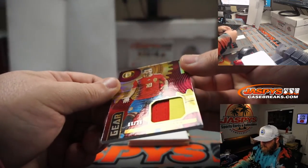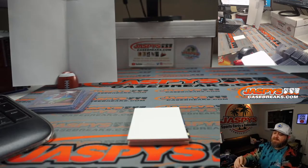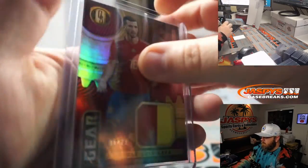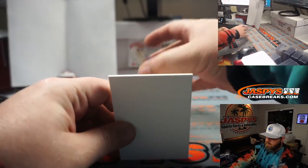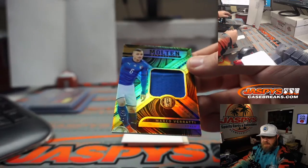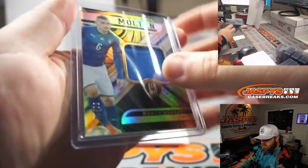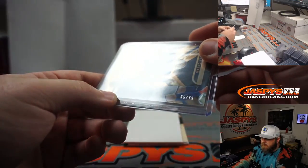Nice two-color patch here for Jose Luis Agaya, 6 out of 29. Spot 6 is Kunihiko Yanezawa. We got two more here. Another patch — Marco Verratti, 55 out of 79, from Italy. A little molten materials there. 55, spot 5, going to Matt Arnold.